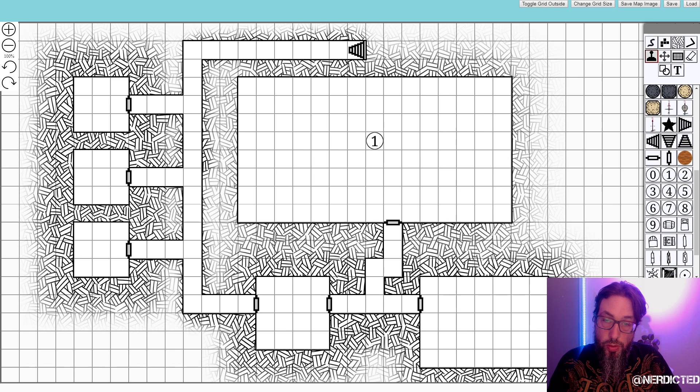Let's make this room one — that's where the adventures will start. Room two, let's call that storage. Room three, nice little guard room. Four will be cell one, five will be cell two, and six will be cell three. And there you have it — I made a nice little map.